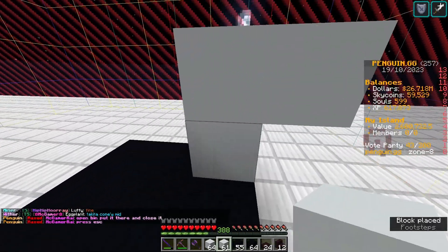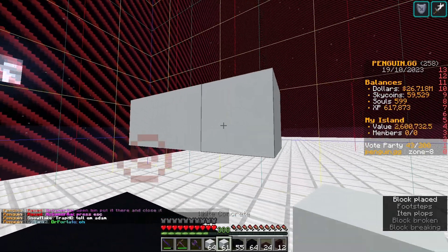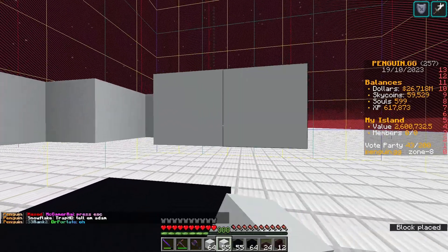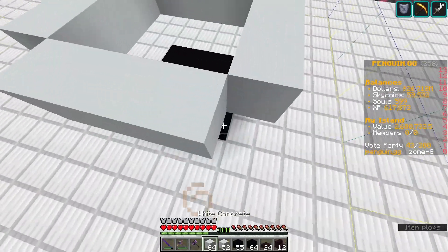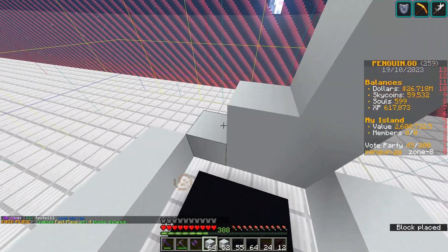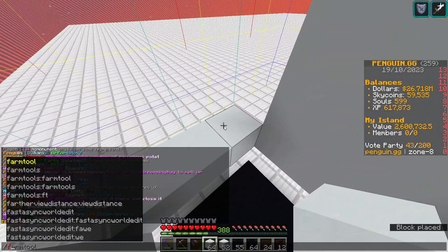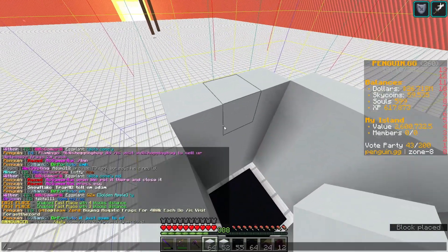What you're going to do is make a three by three, go up two blocks and out one, then on all sides, and close it in a ring. You should have something like this up, like say four blocks.